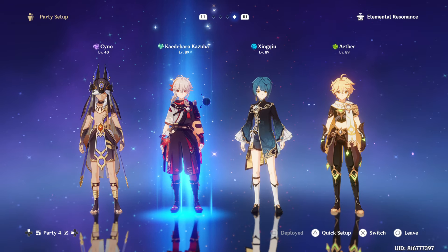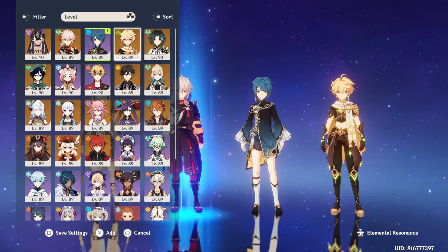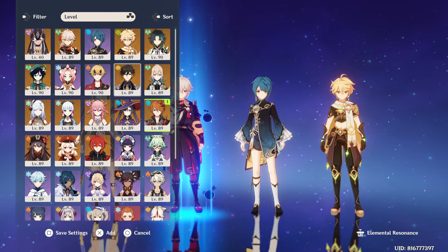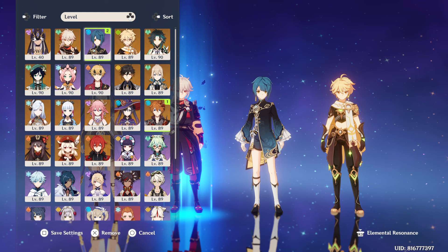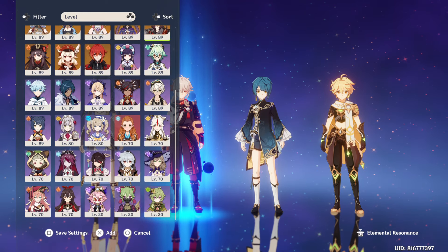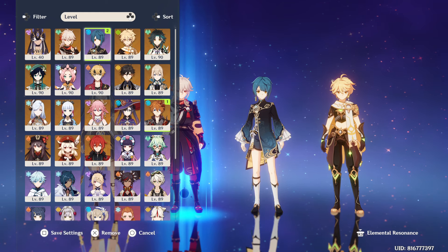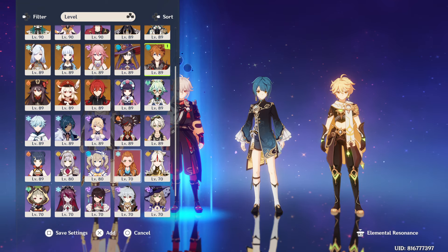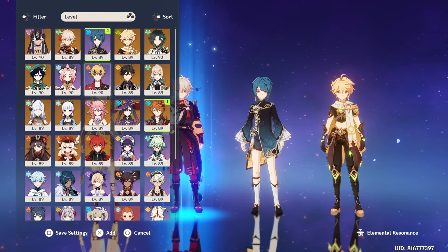You can do a team comp like this: Xingqiu, Ayato, Nilo, and Yunjin. You need a balanced team comp, so that's why I'd recommend having Bennett. Just try it out — if it does the job, that's fine; if it doesn't, be creative with your team 1 and team 2.